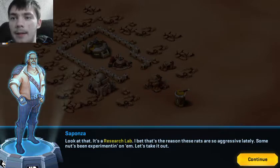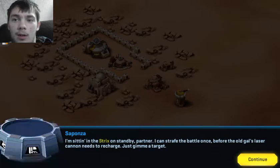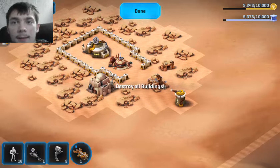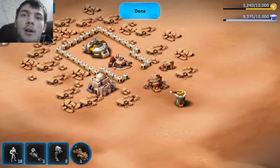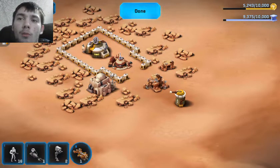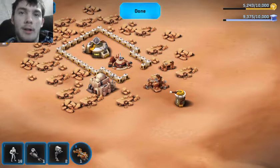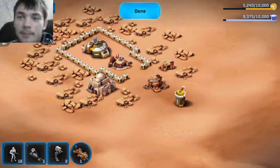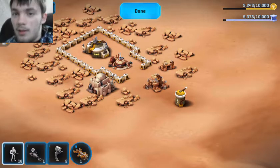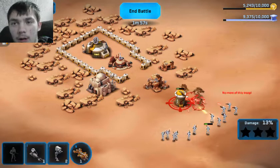Look at that, it's a research lab. I bet that's the reason these rats have been so aggressive lately — someone must be experimenting on them. Let's take them out. You'd think of the Empire being the only ones who ever had to do any testing on wild creatures, but then you think: how did the rebels develop all their technology? They had to test it on something. Am I just not logic? So, spam the stormtroopers — we'll see how they do on their own.